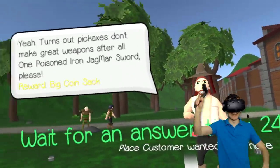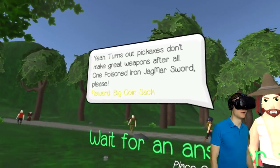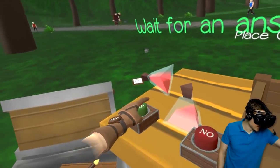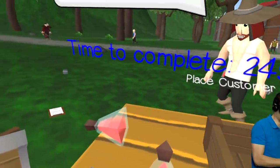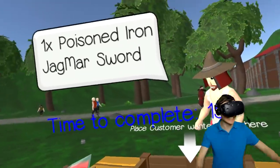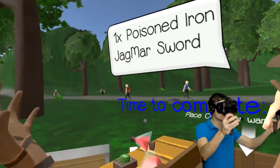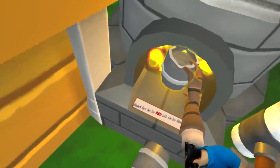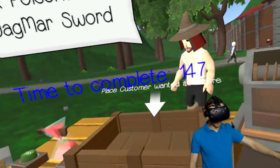And here comes the next customer. Hello sir, how can I help you out? Wait, he wants a poison sword? Can we make a green poisoned hammer from Thor? I want to say yes! Let's throw the iron ore in here. If he wants a poisoned sword, imagine what happens when we put poison on Thor's hammer — that would be super cool!